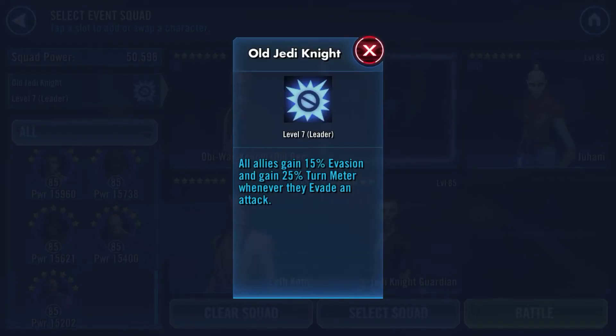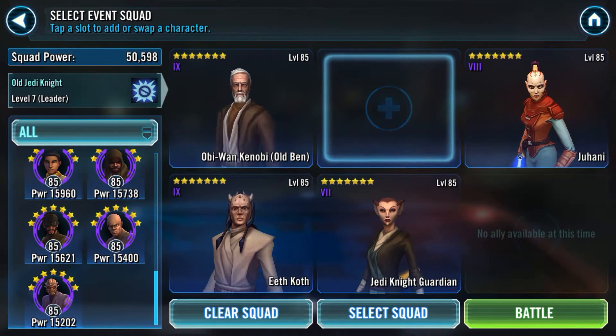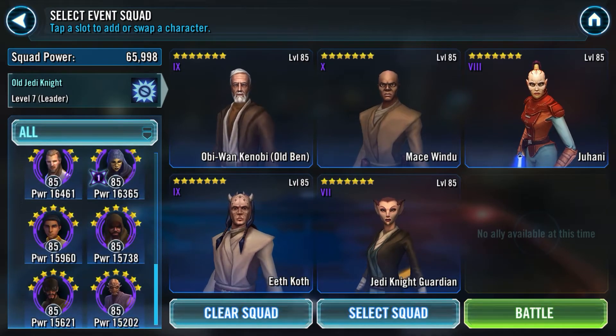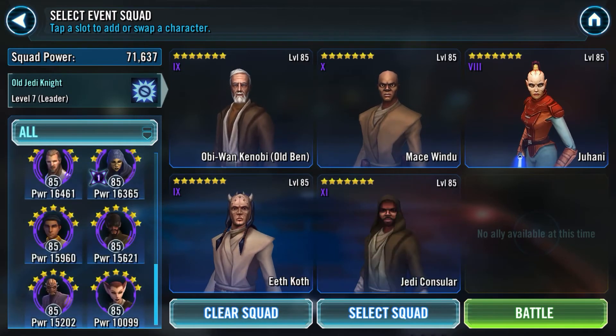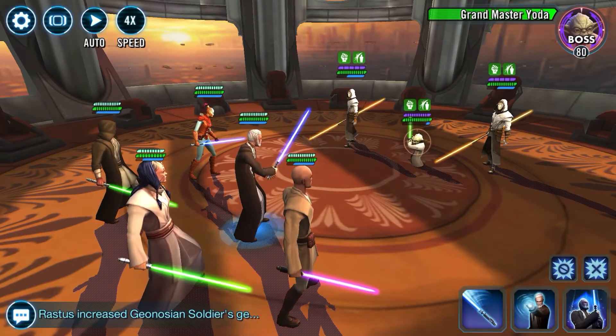I'm going to take Ima-Gun Di out and pick another random leader — maybe Old Ben as my leader, where they get Evasion and Turn Meter boost. In Tier 7 we'll show something a little different. Let's throw Mace Windu in there. Another character you might have is Jedi Consular — everyone gets Jedi Consular as your first gift. Right off the bat, you're going to notice that Yoda has gained some friends, with an additional two enemies to work with.